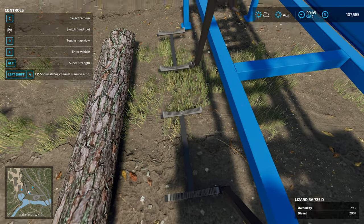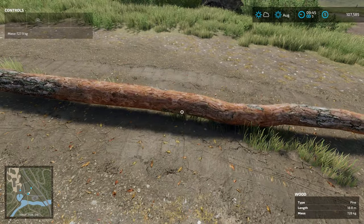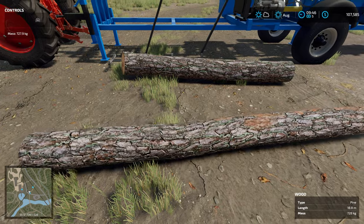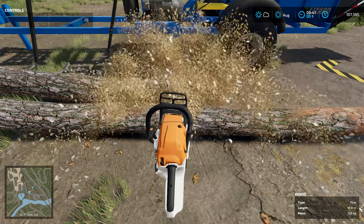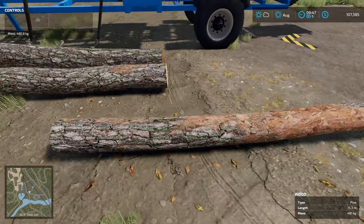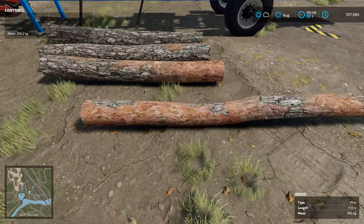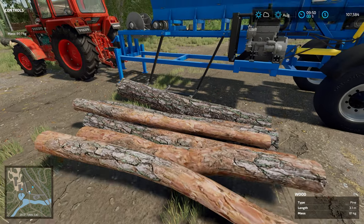These loading bars — I'm not sure what they're called — and then we're going to grab the rest of this tree and bring it over as well, just simulating that we have the right machinery doing this. You can do whatever you want in your save; no one's judging. We'll cut a couple down to about the same length, swing them on over, chop them down, rinse and repeat, and get these all squared away.